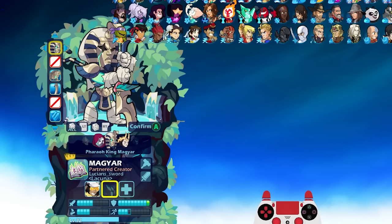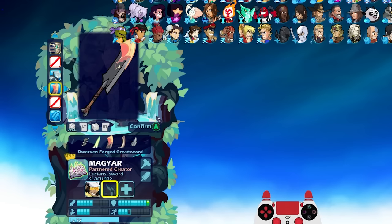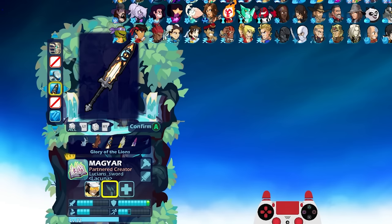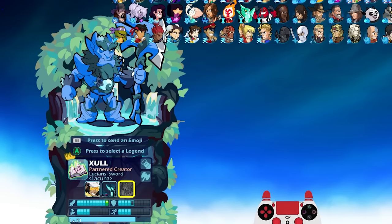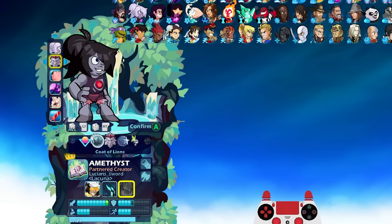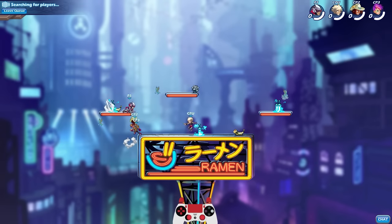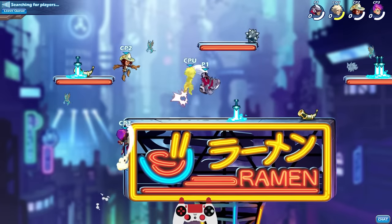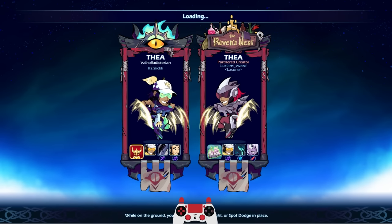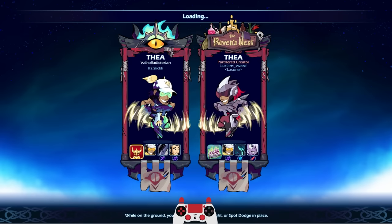We didn't even get to play Pharaoh King, so let's stick with Pharaoh King but give him different weapons — how about Glory of Lions? And then finish it out with another Zul pick with Amethyst and Code of Lions. All right, Thea redemption this time. I've been doing good with Thea, but not in this video — I've been doing good off camera. You guys just have to believe me.